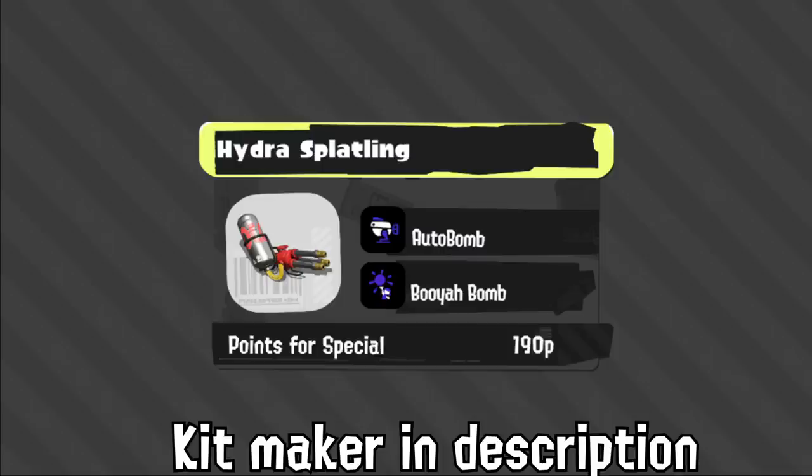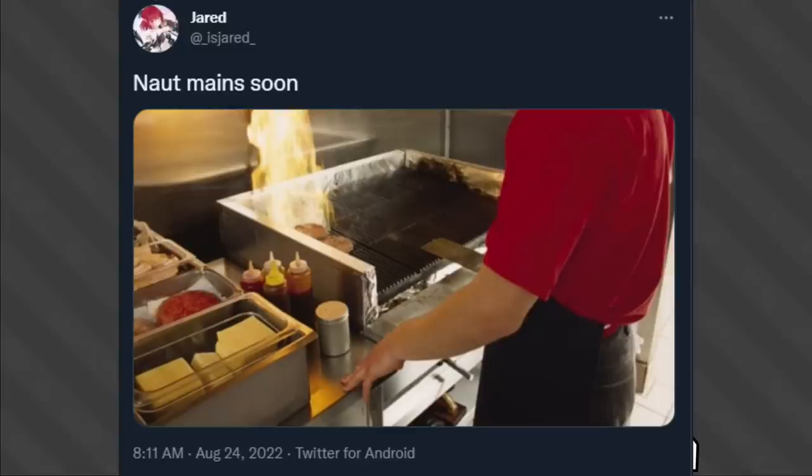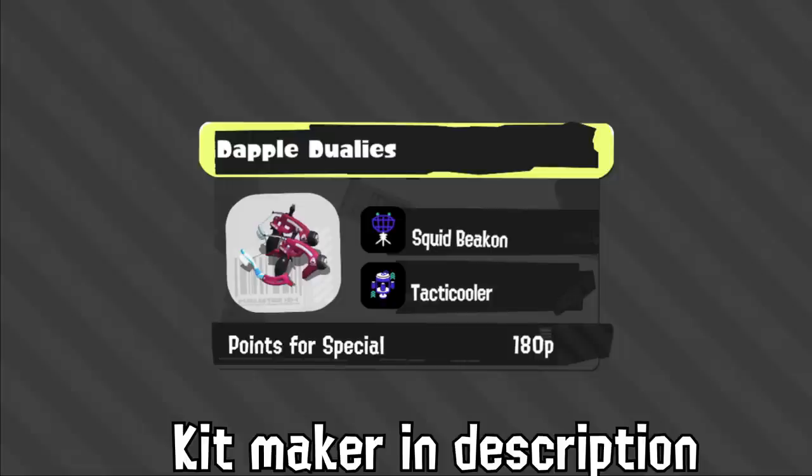Ballpoint with Fizzy is interesting — Ballpoint has good range but only near it, and Fizzy fixes that. It's also a mobility and combo tool that could help it be more aggressive, and Inkjet fits that aggressive kit. I think this will be more of a niche thing, kind of like vanilla Ballpoint in Splatoon 2. As for Nautilus — it was funny seeing every Nautilus top-level player on Twitter being sad about no longer having an aggressive kit and being stuck with Point Sensor. I think the kit is okay, but I don't really see why you'd pick this weapon when there are better Storm options.